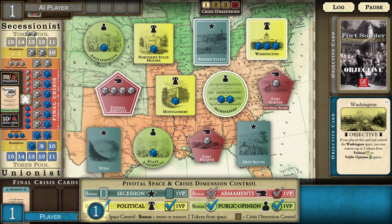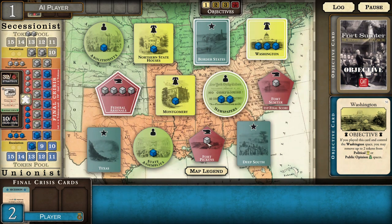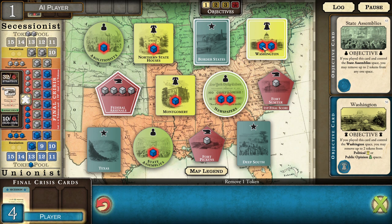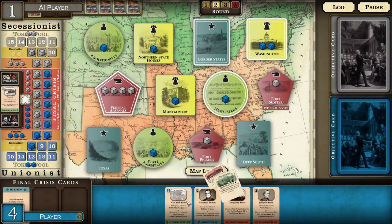I managed to pick up two victory points there, which is pretty good. I can remove two tokens from political or public opinion spaces. I get a victory point for reaching my objective, and he did not control the state assemblies, so I actually got the victory point for that — which is a pleasant surprise. I'm going to remove a cube from Washington to build up my pool and make sure I have some extra tokens available — it gives me more flexibility without bursting through to the next level of the crisis.